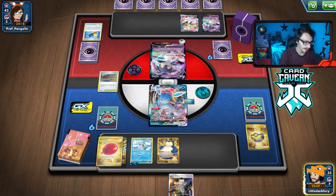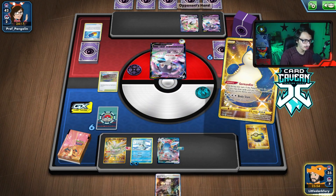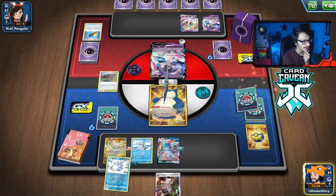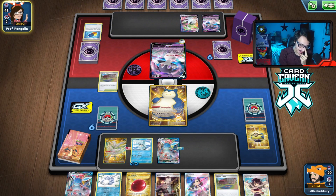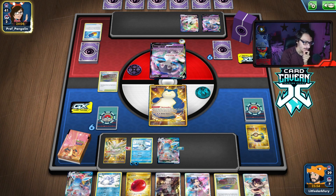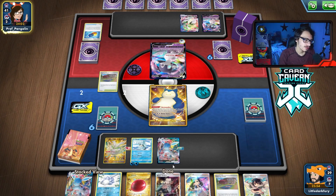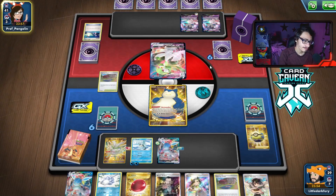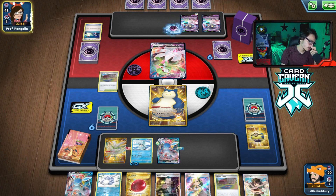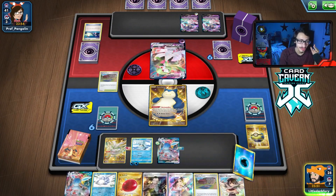Draw some cards here with Snorlax. No energy — no Net either. We needed a Net and energy. I'm going to have to probably Marnie next turn, though I could play Zinnia's Resolve because I want to keep this Boss's Order around. They're going to go into the Gardevoir. I'm going to start building it up — Gardevoir is not threatening unless they play Path, but judging from the NDDBs they don't.